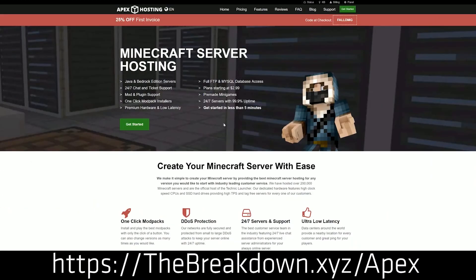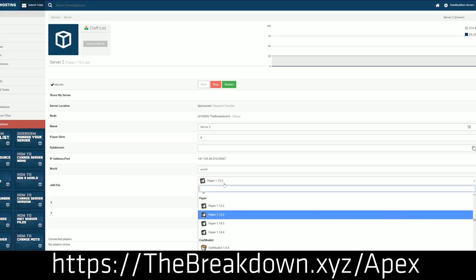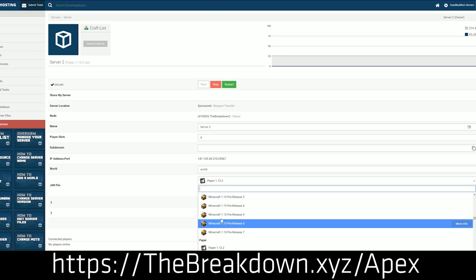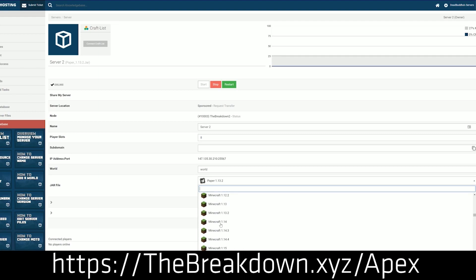But first we have a message from our sponsor, Apex Minecraft Hosting. You can go to the first link down below — thebreakdown.xyz/apex — to get an incredible 24-hour DDoS protected Minecraft server for you and your friends. We actually love Apex so much that we have our own server, play.breakdowncraft.com, on them. They allow you to set up a modded server, a vanilla server, a paper bucket, spigot — whatever kind of server you want — very easily in under 5 minutes.